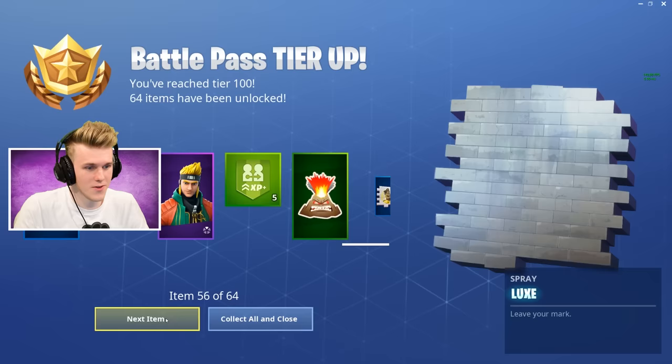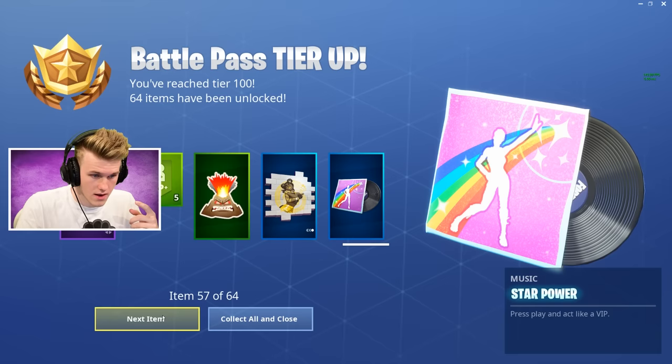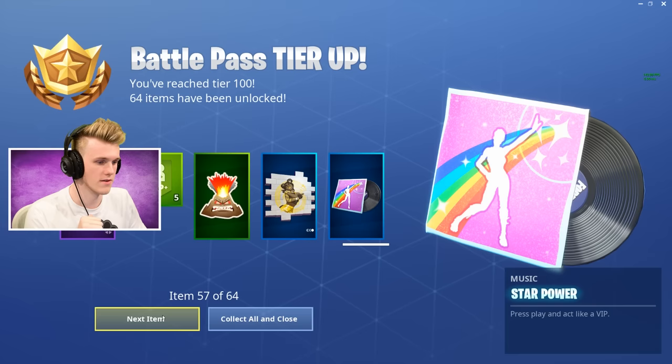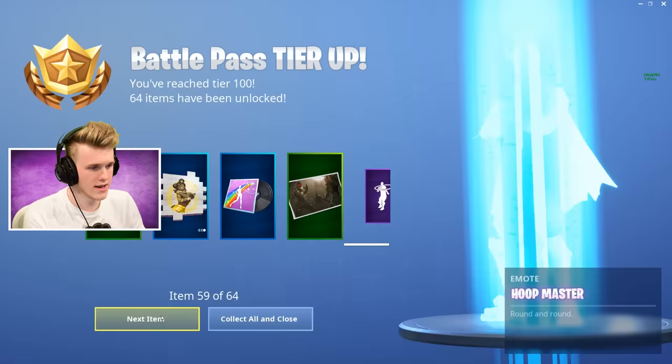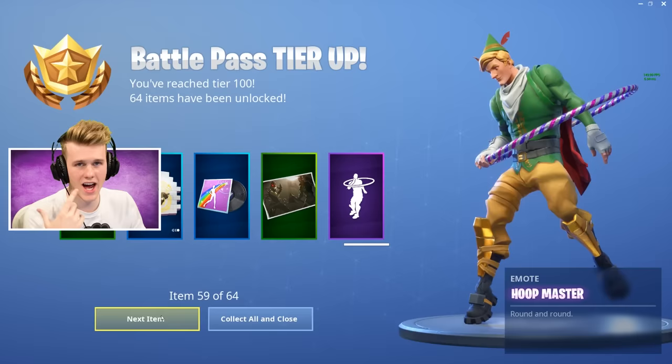Angry Volcano — volcano's in Fortnite. Lux emote — oh, this could be a banger. It is a remix! Press play and act like a VIP. Let's see it. There it is. The coral one's way better. Arachnid's a little scary. Hoop Master — it's your purple emote. It's cool. We haven't had a good purple emote in a minute, though. Peanut Butter Jelly's still a dub.